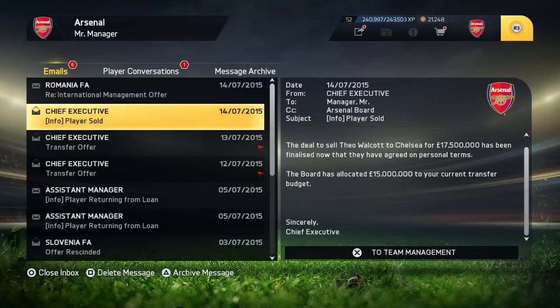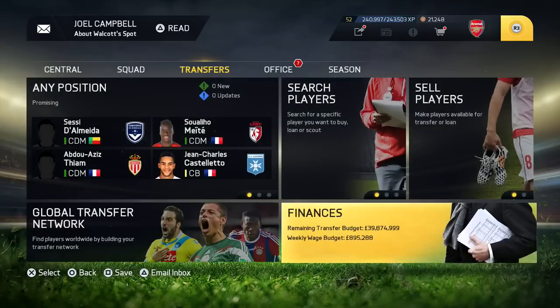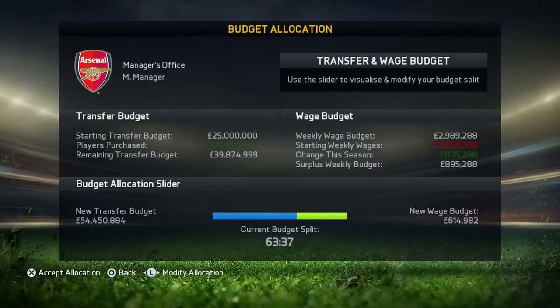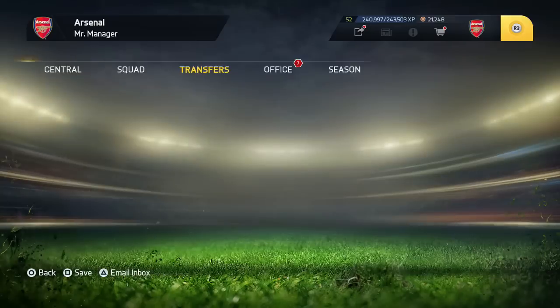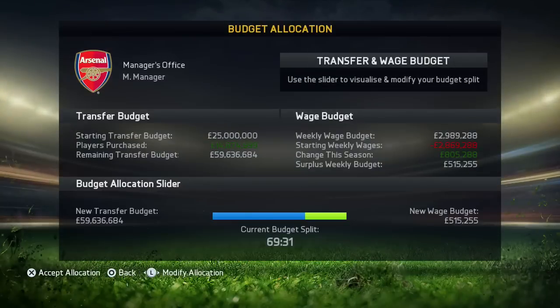Now you guys can see the kind of cash injection you get. He's gone and sold, and I'm going to show you my transfer budget right now. Look at how much wage budget I've got — look at the transfer budget. It used to be 25 million; look how much it is now. This is a great way of saving funds and getting a lot more money in career mode, and it's just a fantastic method. I hope you guys enjoyed this video — please let's get 100 likes, subscribe to HouseHD, and I will see you guys in the next video.